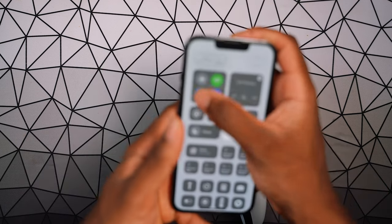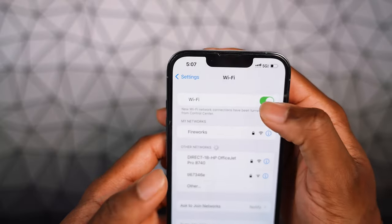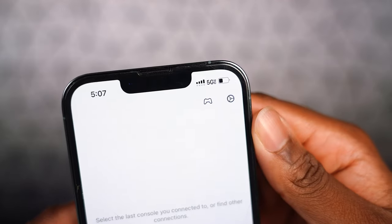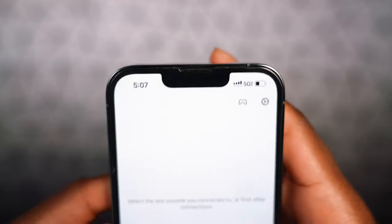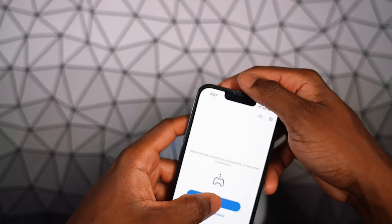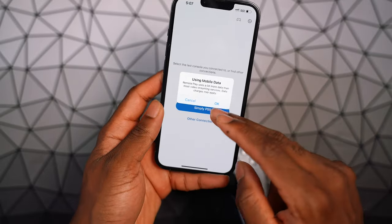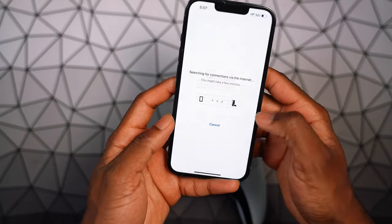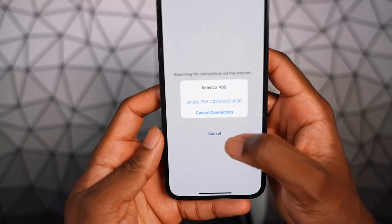I'm going to turn off Wi-Fi — okay, that's off. We're connected to 5G. We're going to tap on PS5 and use mobile data, select the PS5, and boom.